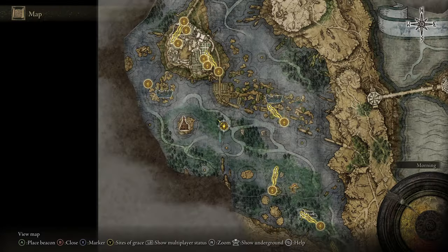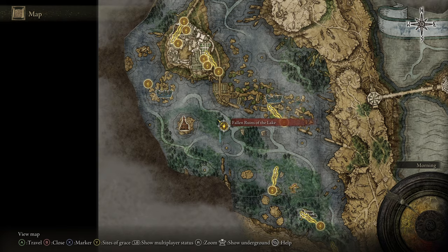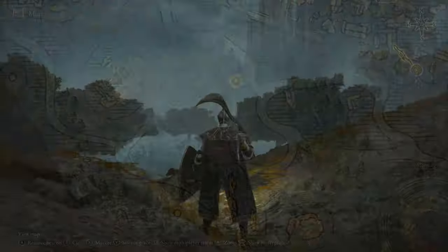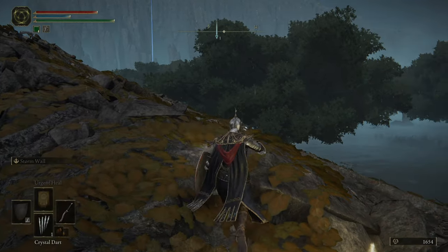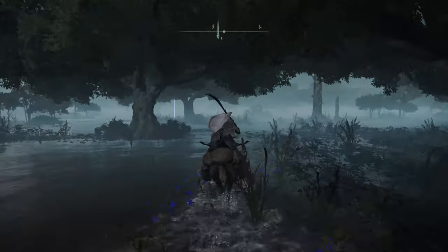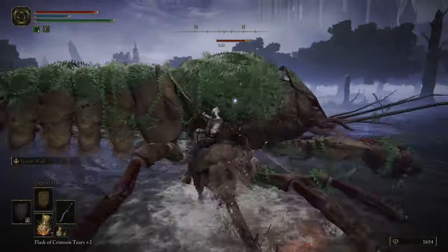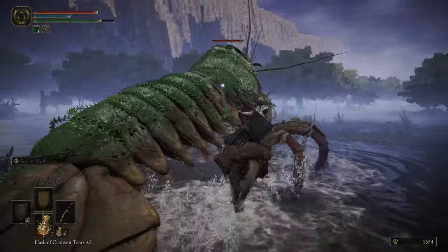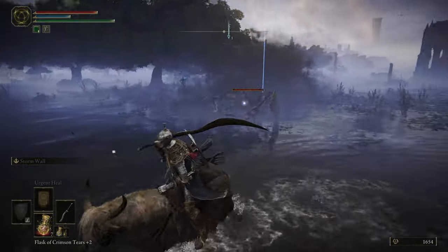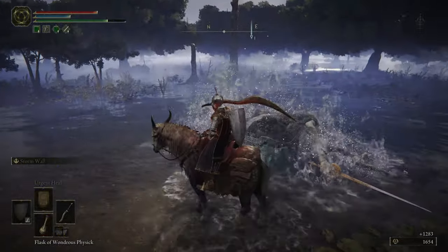In the same area you can also find the Fallen Ruins of the Lake Site of Grace on your way to Raya Lucaria. From here, head basically directly south and into the open water. You'll find what I believe is a giant lobster enemy, and as you defeat the lobster they will also transform into the crab kind of enemy that you fought at the very beginning of the game. I'd highly recommend you stay on your horse for this one. I wasn't around level 40 when I did it and while I stayed on my horse I did it pretty quick — on my second try actually. Get that larval tear and move on.